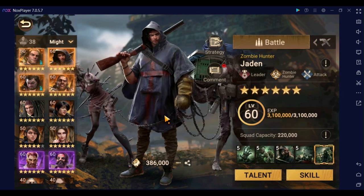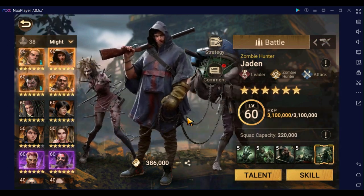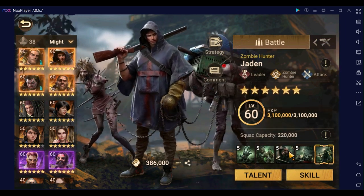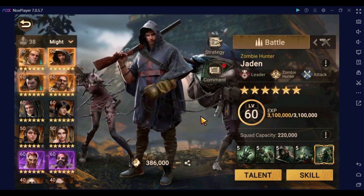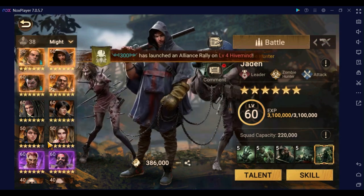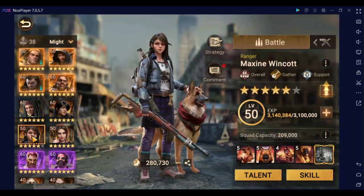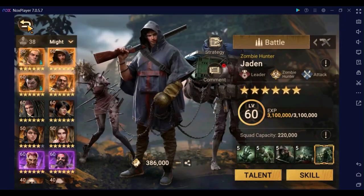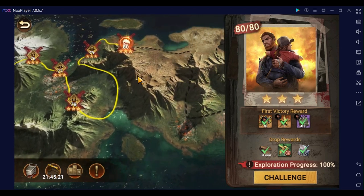Jayden is an interesting legendary commander — he is one that can be obtained completely for free, can be awakened for free. You will get his relics just for playing the game. The only other legendary commander to do this entirely free is Maxine; you will get her relics over time for participating in events.